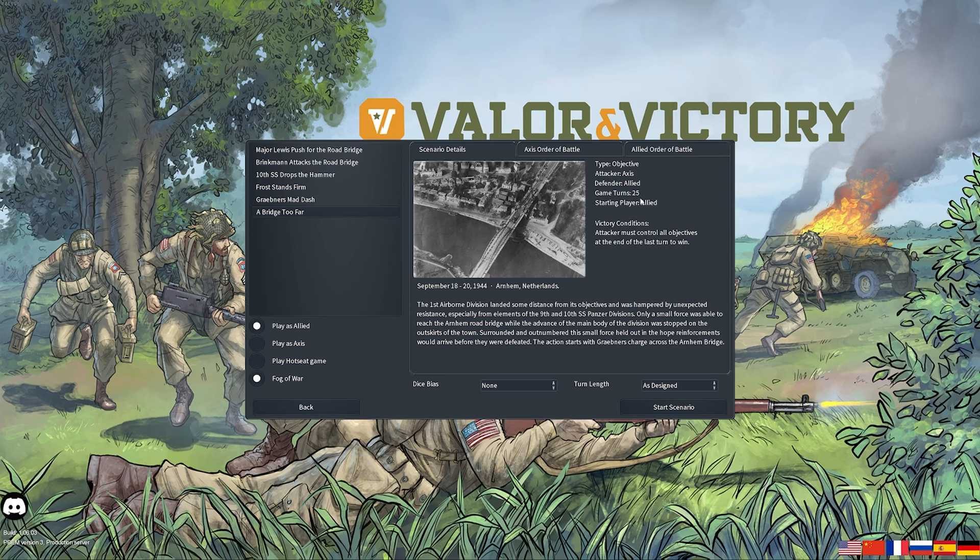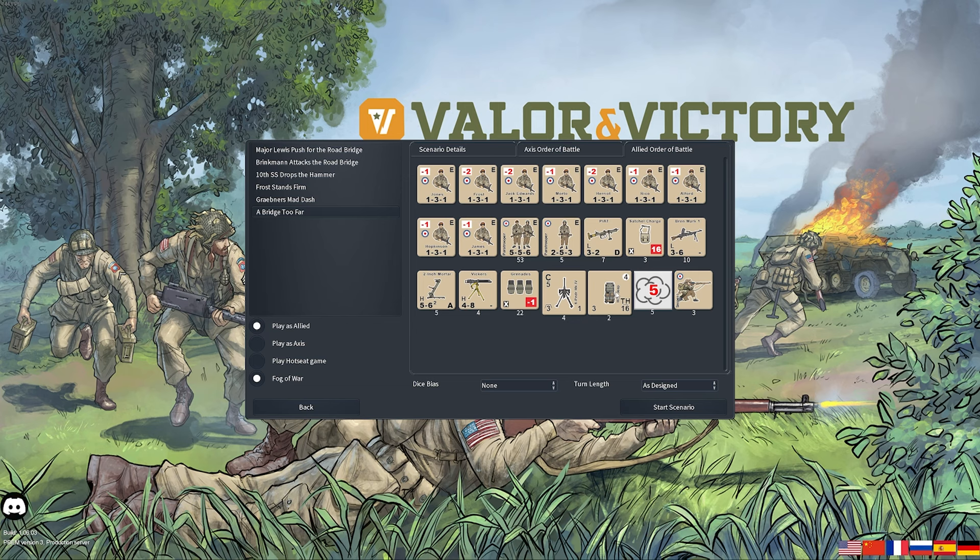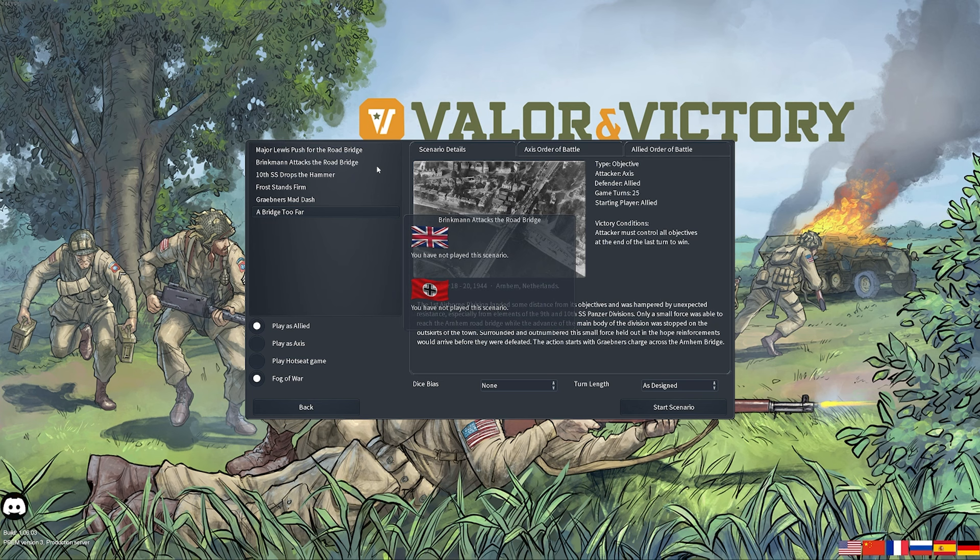There is even a massive 25-turn game scenario right here, which is pretty crazy. You can see the amount of units everybody has — 37 Waffen SS in the Bridge Too Far scenario is wild. The British have 53 paratroopers, plus a bunch of support equipment, artillery guns, vehicles, and snipers. Yeah, it is a big one.